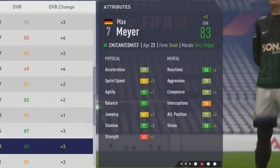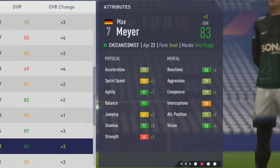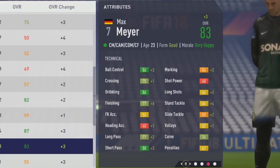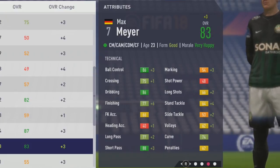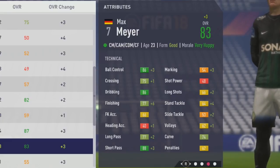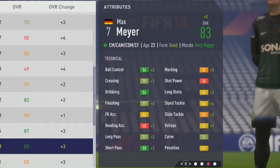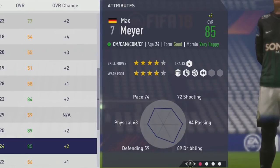Up to 83 overall at age 23. Plus 2 sprint speed, agility up by a point, plus 5 stamina, plus 2 attack positioning, and plus 4 vision. Some growth to reactions there also. Technically ball control up by 3, big plus 6 to finishing, long pass up by 2, short pass up by 3. You can see again some growth to long shots, marking, and tackling stats. So good steady improvements all around.